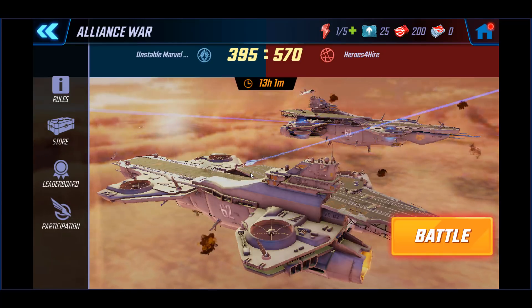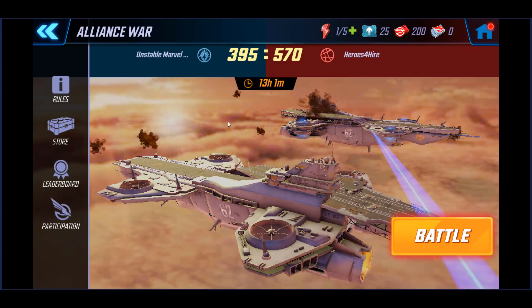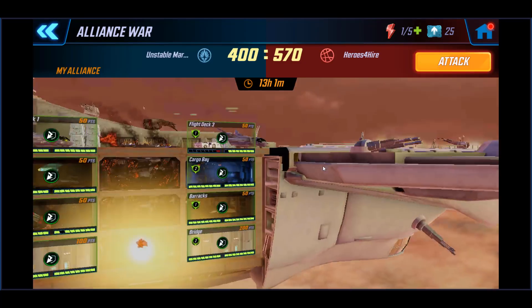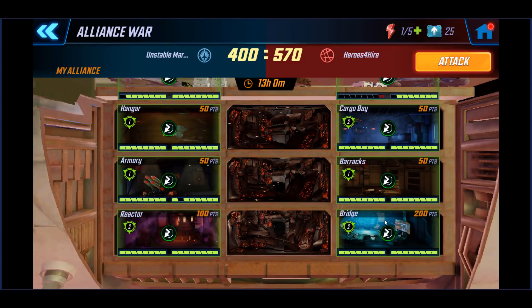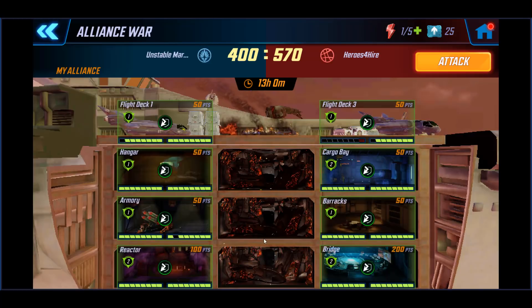Unfortunately I'm down a few points on this war, but we're going to make this up — we've got 13 hours left. Let's jump into the battle and look at my defenses first. This is how I chose to set up my room. They drilled down right down the center. I've got my bridge and reactor on either side, and these rooms are protected fairly well.